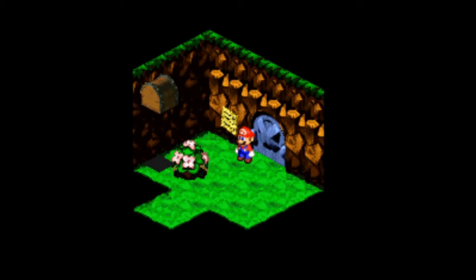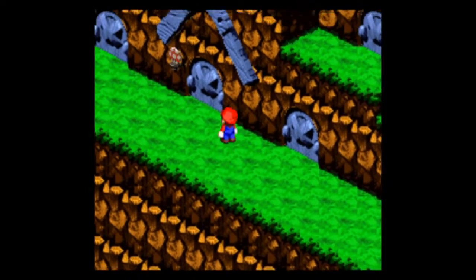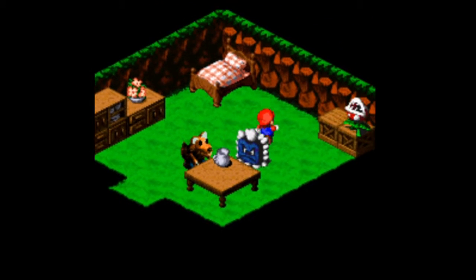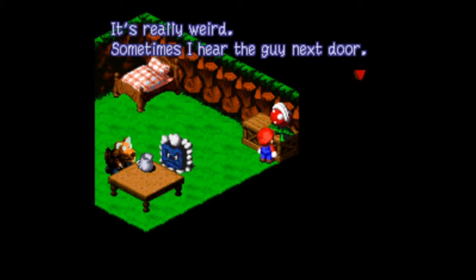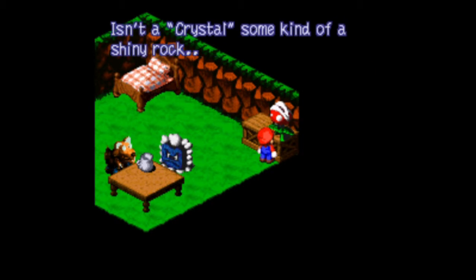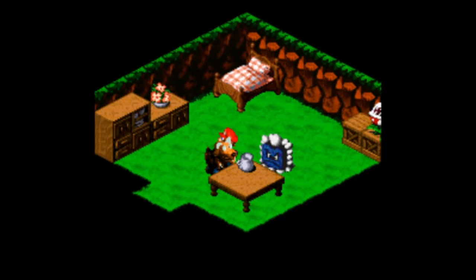So we go up here and get into Monstro Town. One thing you'll notice is there's been this sealed door. Over here the Piranha Plant says 'Sometimes I hear the guy next door — he's always mumbling about a crystal this and an evil that. Isn't a crystal some kind of a shiny rock or something? I know I've seen those somewhere.' That's the clue that you need to use the shiny stone.